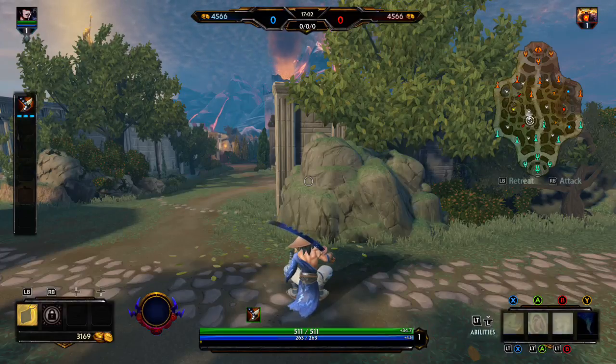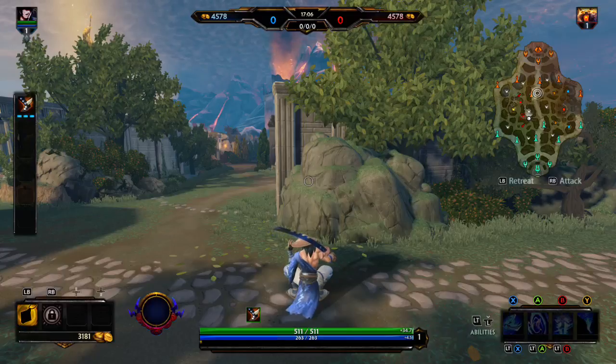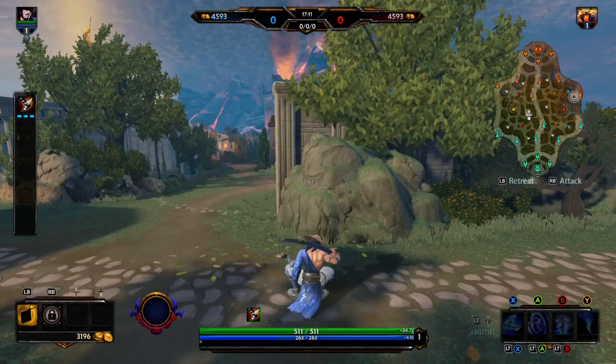If you have extra wards and your team is doing a good job of warding, just continue warding the various choke points around the map. In the late game, teams travel in a pack, so simply knowing where the other team is at all times becomes very important.